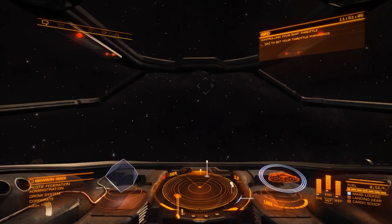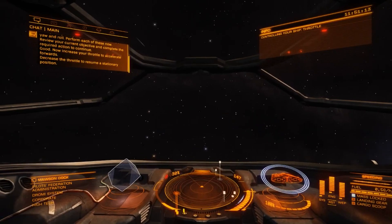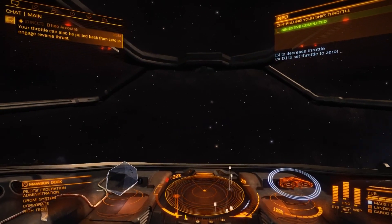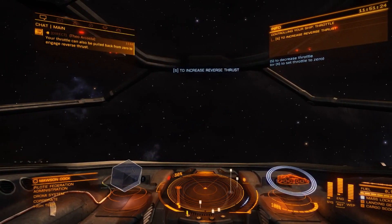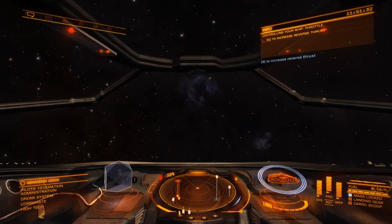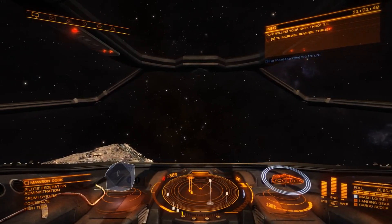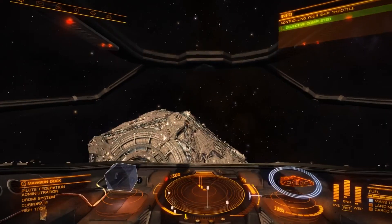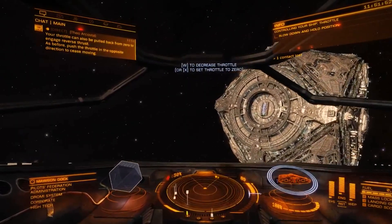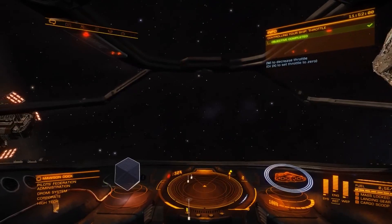Increase your thrust and move forward — don't worry about speed at the moment. To stop, press S or X to go straight to zero, which will bring you to a stop. The throttle can also be pulled back from zero to engage reverse thrust. Press S or move the throttle stick towards you to go backwards, then press W to go forward and bring it back to zero speed, or press X to stop again.